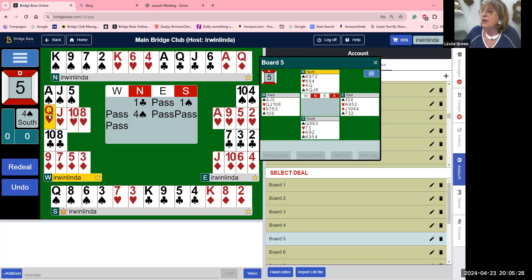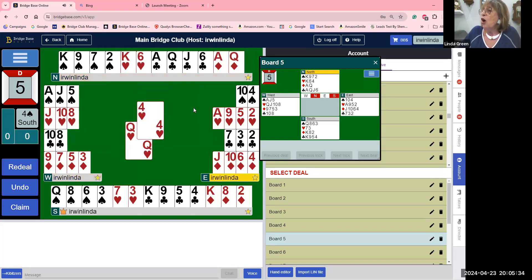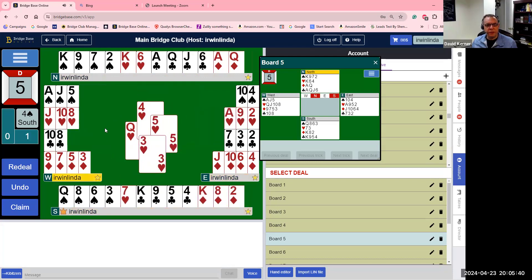The lead is the queen of hearts. Never cover if you can't promote a trick in your own hand — you do not cover. Linda's question: when north bids four spades, south becomes the captain, and if they have anything more than a minimal hand they can move on. Absolutely — so many slams are missed because of that. Once the opener has shown the strength of the hand, the responder has to add the two hands together and recognize if there's a slam.